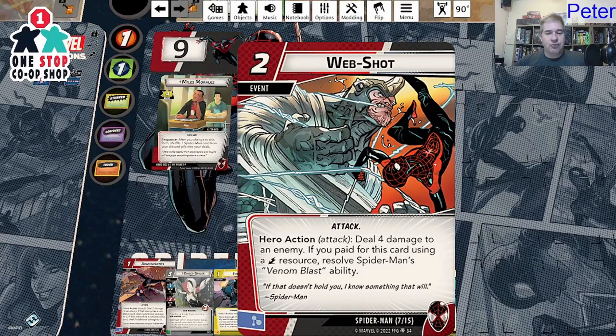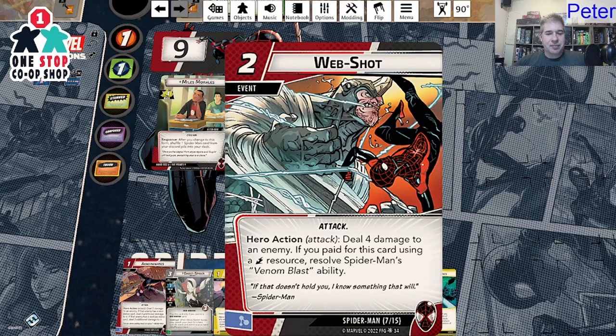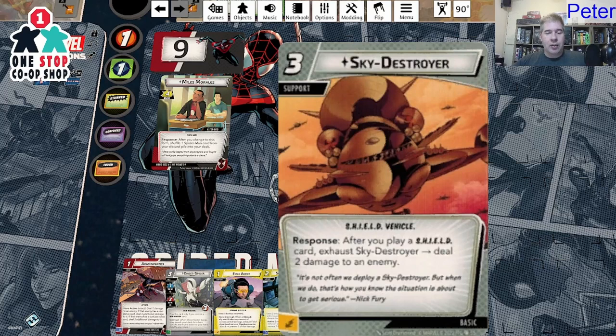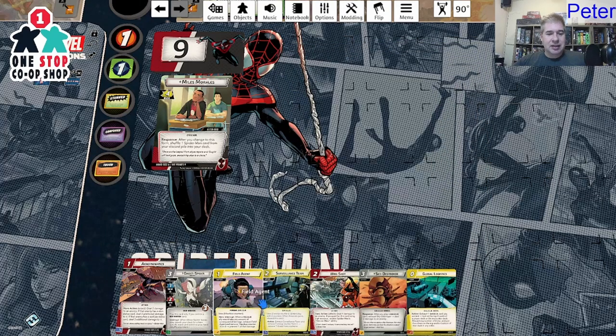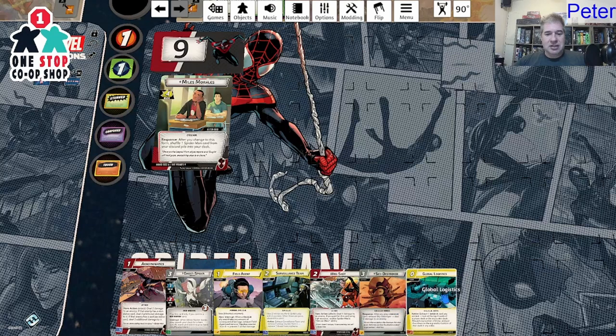Web Shot is four damage, and if you pay for it with a lightning — which Field Agent provides — it just says a lightning, not only lightning, so yes that would be enough. Then there's Sky Destroyer: response — after you play a Shield card, exhaust Sky Destroyer to deal two damage to an enemy. So as long as I keep playing shield stuff, Sky Destroyer is going to do some damage.